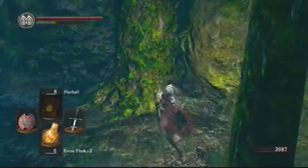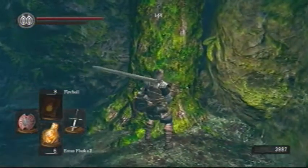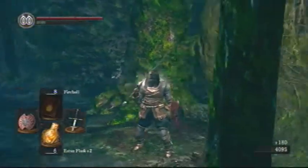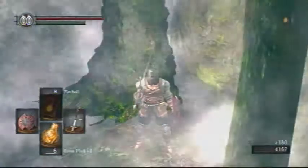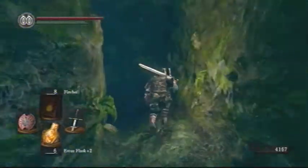There are a couple of these in the area — they look like trees but you can notice the roots are actually moving a little bit. They have health and you can kill them, they're like living trees. This one is blocking a little path that leads right in here and there are some items we can snag.